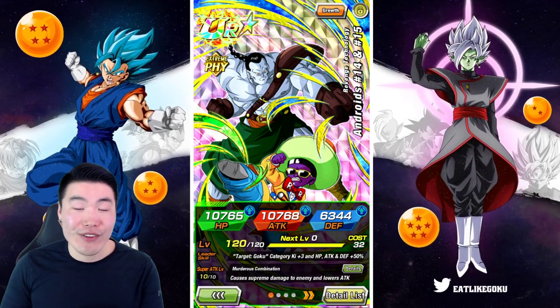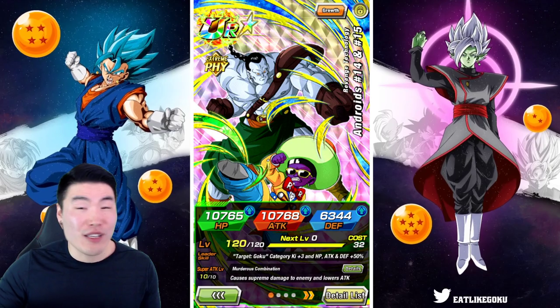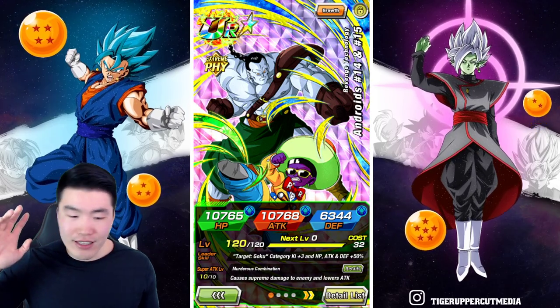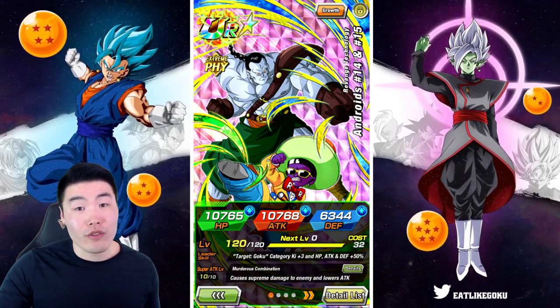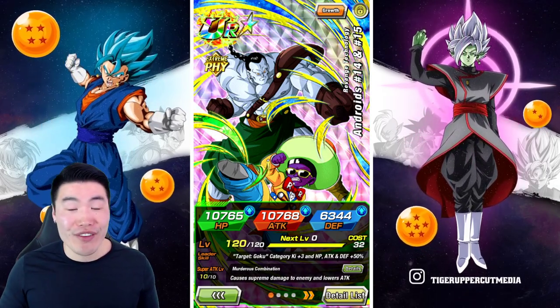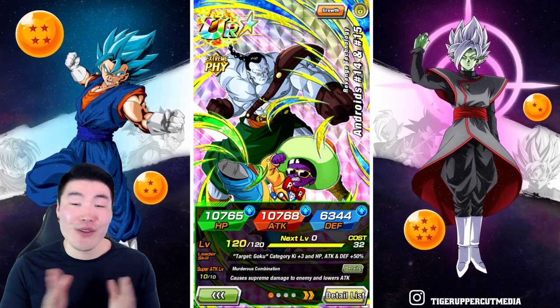Fizz Androids 14 and 15 — you guys are sleeping on this unit. Stop sleeping, wake up, go farm them. It's a super fast grind — it only took me about 20 minutes to get all the dupes, the metals to awaken them, and the orbs. You have to use actual orbs — they don't have their own free orbs, so that's going to hurt a little bit. But I think they're definitely a unit worthy of your orbs and your time investment. Go get them done and you'll thank me for it.